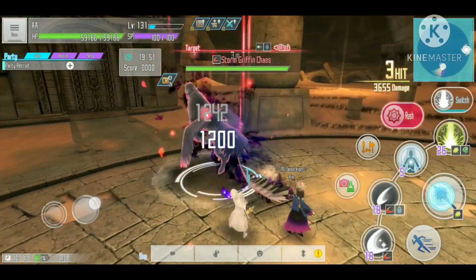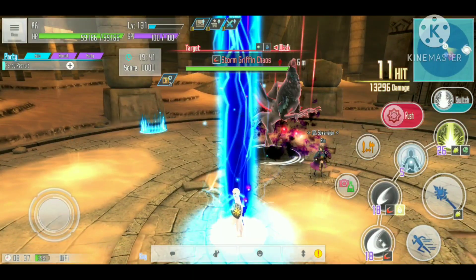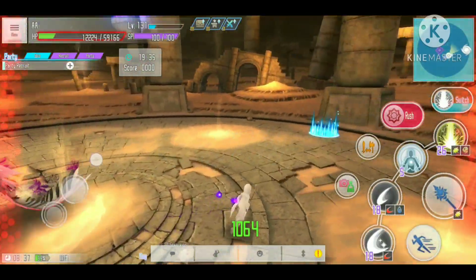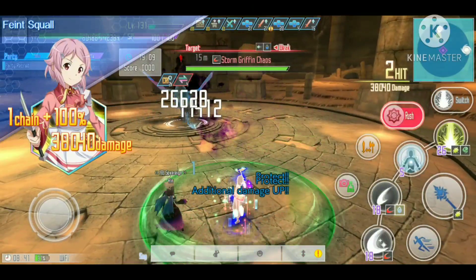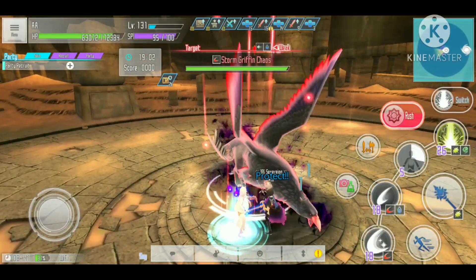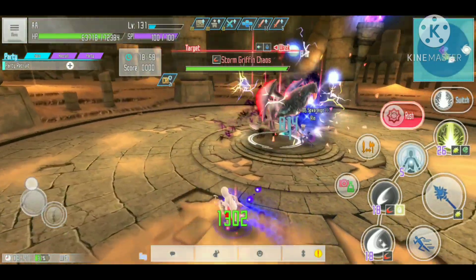Then we look at the rush effect, which will reduce damage by 15%. We're going to let it fight the Storm Griffin Chaos here, and when it uses its technique it can do 49,000 damage to our character — a lot of damage. When we use the rush skill and equip the Hit Cleave skill, you'll see the barrier buff showing up on our character, and when the barrier is up it reduces the damage we take — this time down to 1958 from the original 49,000.